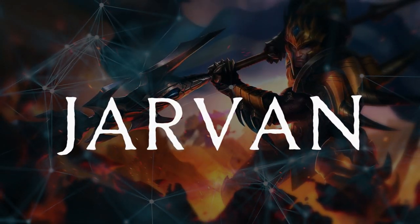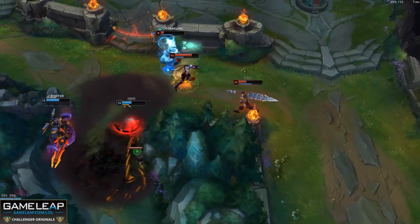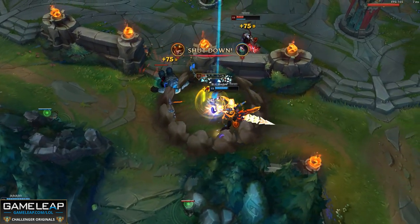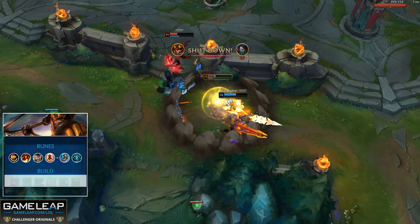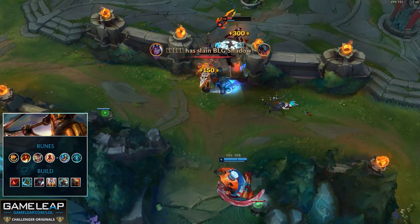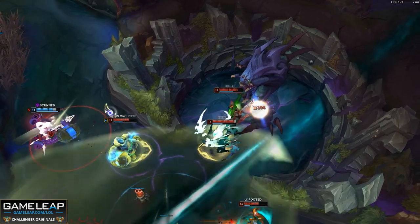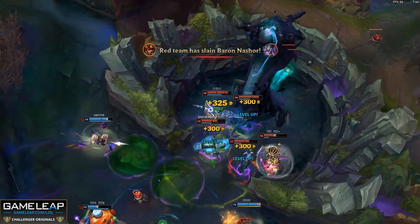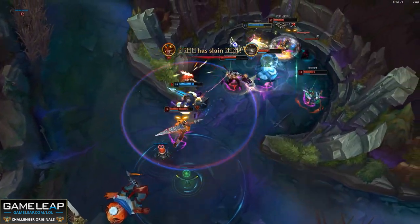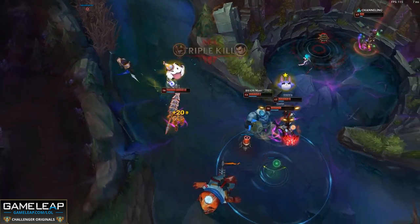Next we have Jarvan. Jarvan has actually been a pretty standard jungler for quite some time and his power hasn't gone down at all. The lockdown from his ultimate does really well against top tier picks, including other junglers like Olaf. You're going to want Conqueror, Triumph, Alacrity, Last Stand, Magical Footwear, and Cosmic Insight. Always remember that when ganking, you don't want to use your EQ right away — close the distance first, force them to Flash with your damage, and then follow with an EQ. Sometimes it just doesn't work out, so don't try to force this every single time.